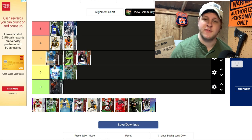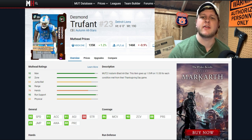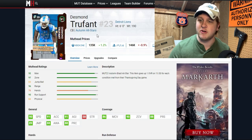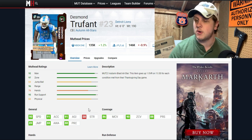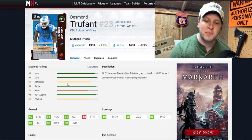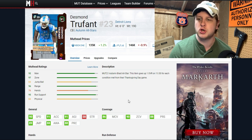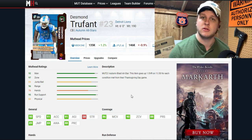Desmond Trufant sits at the top of B tier. He's a 91 overall fall player, meaning he can't currently go beyond 91. At six foot with 90 speed, 86 man coverage, and 90 zone, he hits the zone threshold without any chemistry and can hit man coverage fairly easily. What keeps him in B tier and not A tier is that 90 speed. If he gets a 92 or 93 upgrade and they bump his speed to 91 or 92 with a little more man coverage, he'd be lower A tier — so watch for that upgrade.